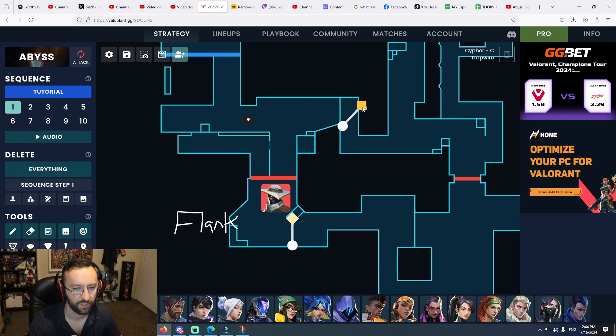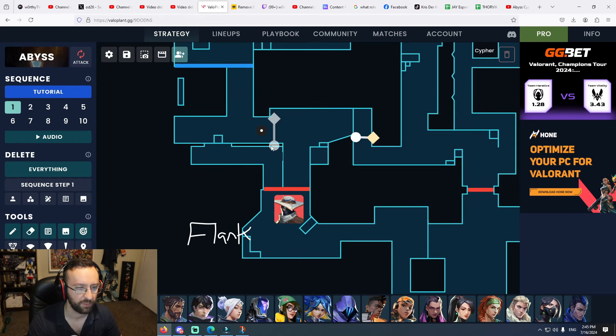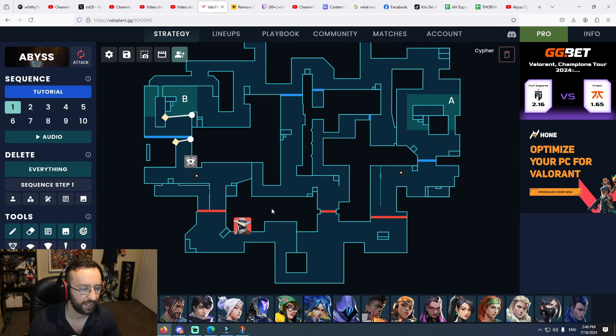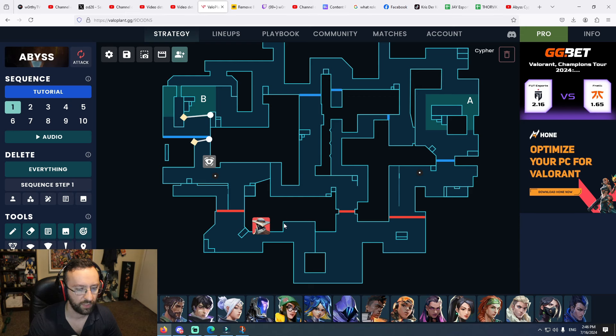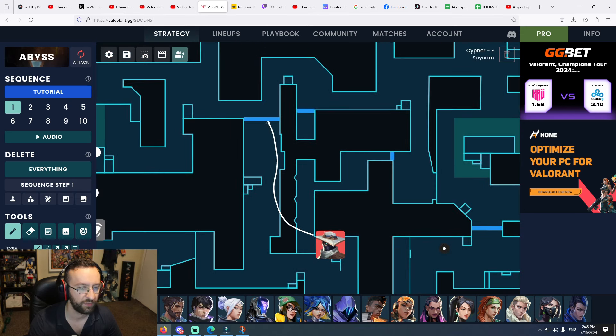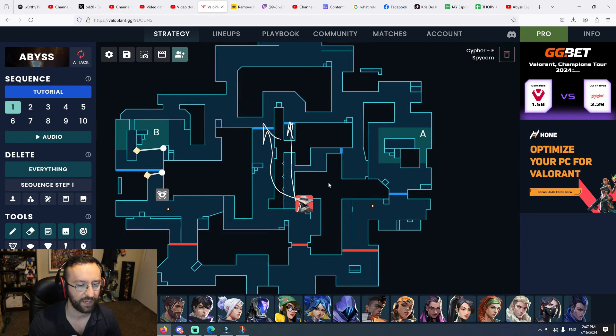Place a trip here — anywhere along this line is fine. The reason you do that is because it gives you time. Placing it right here gives you no time and gives opponents free reign — they can run right through and shoot you from the side. Your secondary role as a Sentinel is not only to cover the flank, but also to lurk. Middle is going to be your playground. You want to cut off rotations as much as possible from both sides, because rotations are a big factor on this map.